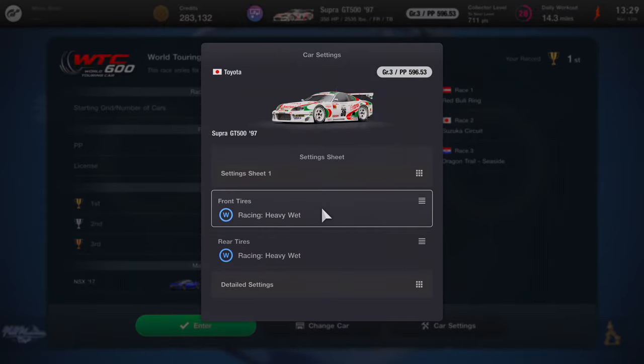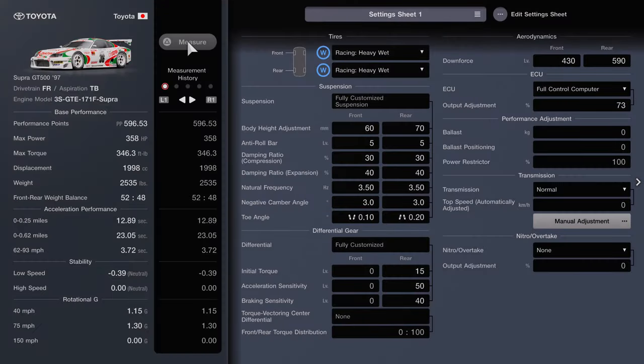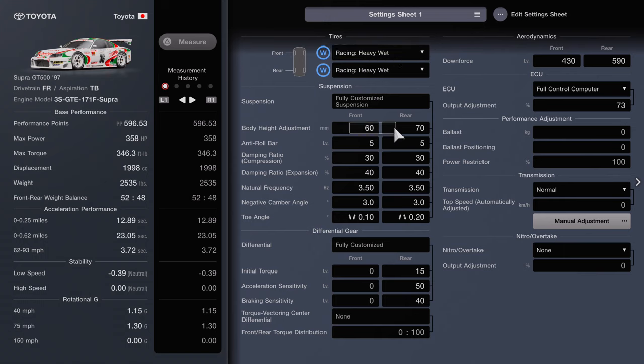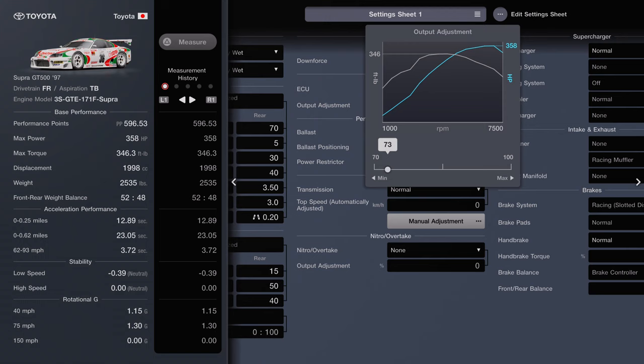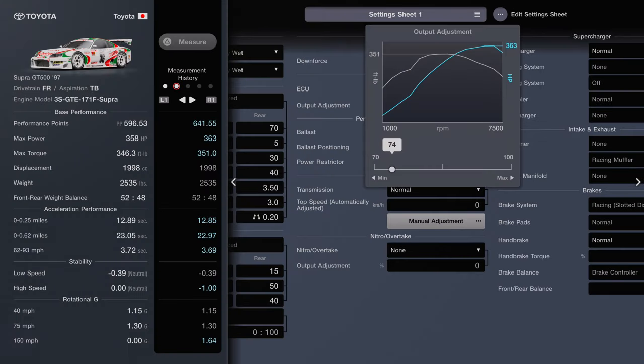Let's take a look at the car settings. Racing Heavy Wet Tires — I used these for all three races and had zero problems getting first place in each race. For the detailed settings: body height adjustment for the front is at 60, and 70 for the rear. Output adjustment I set to 73, and that was what allowed me to stay right under 600. My PP score is 596.53.